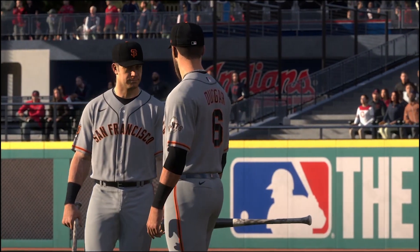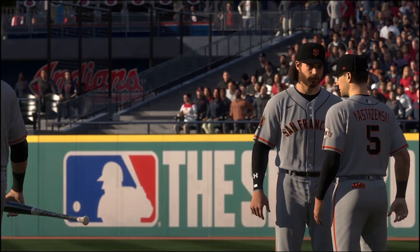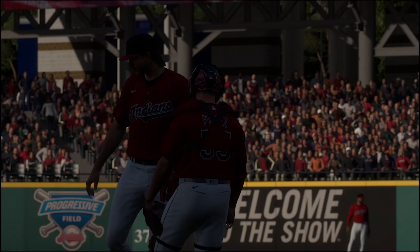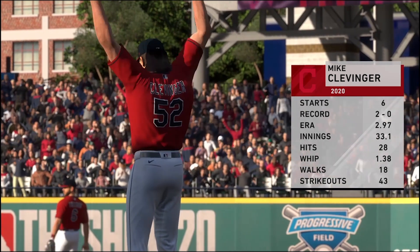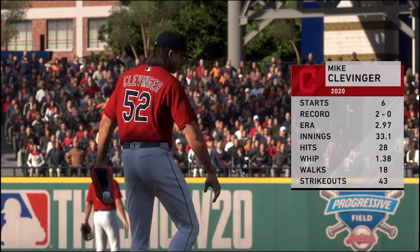There's the Giants getting ready for action here. They've had a tough start to their season, stuck on nine wins here in the early stages of May. It doesn't get any easier for San Francisco as the Tribe rolls out Mike Clevinger for start number seven. He's off to a good start on the season — ERA under three, 2-0 the record, and he is the challenge tonight.